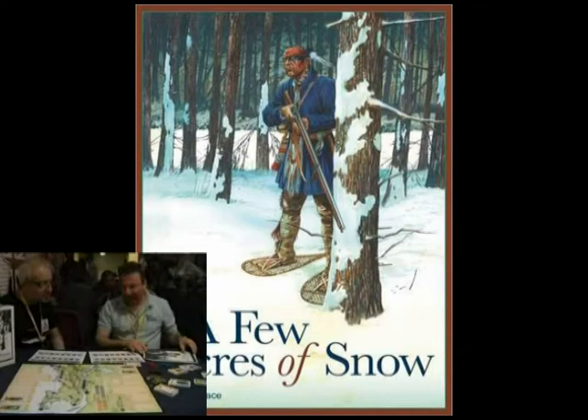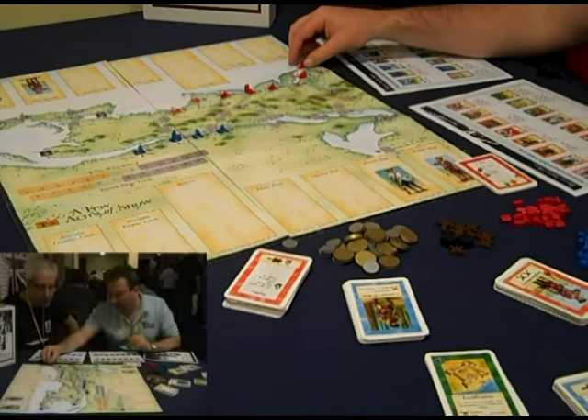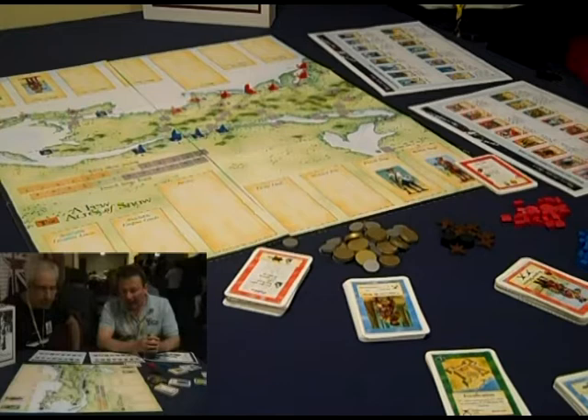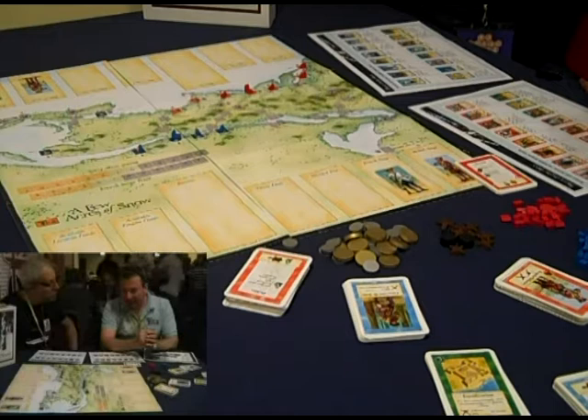So please tell us about A Few Acres of Snow. A Few Acres of Snow is about the war between Britain and France for control of North America — primarily what is now modern Canada. The map goes from Norfolk, Richmond, all the way up to Louisburg and Gaspar, so this is the east coast of America. It doesn't deal with one war; it deals generally with the overall conflict from the 17th century up until the 1750s.